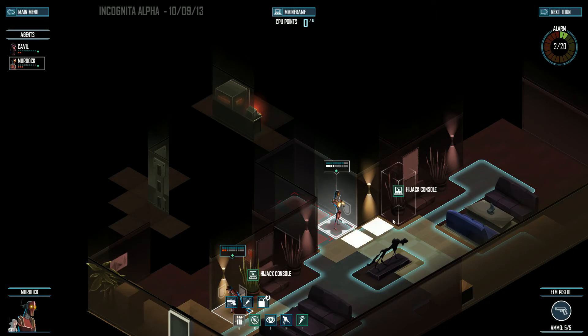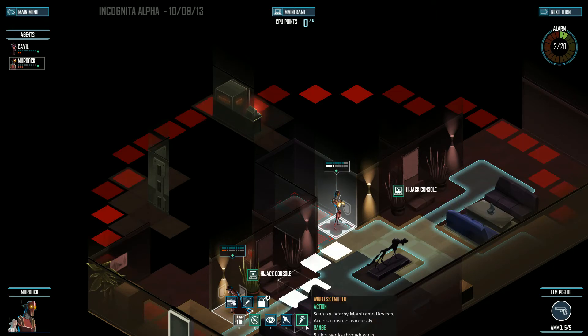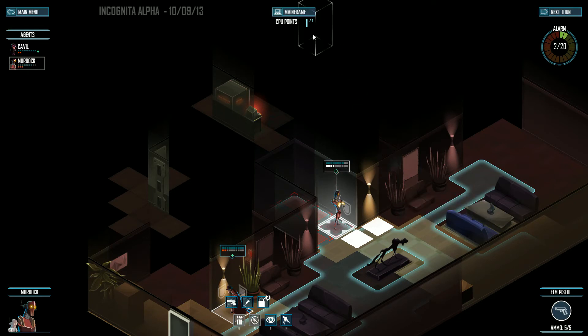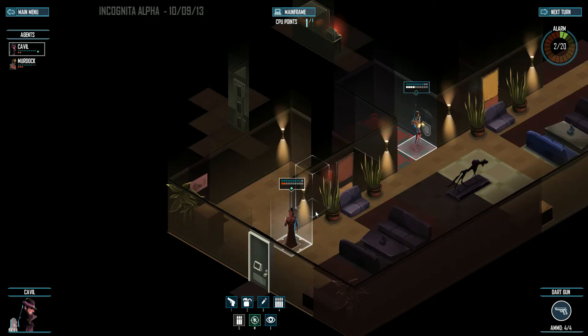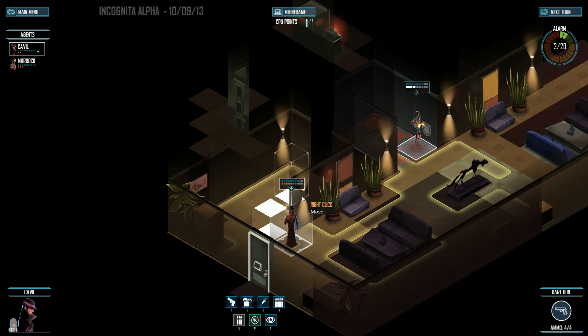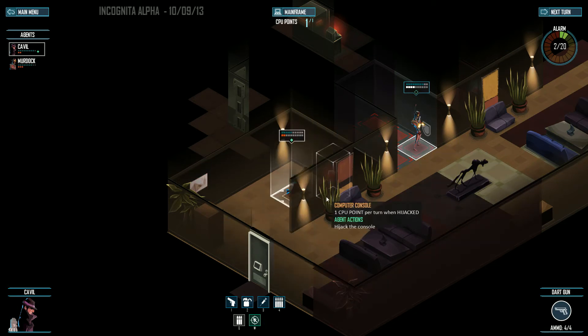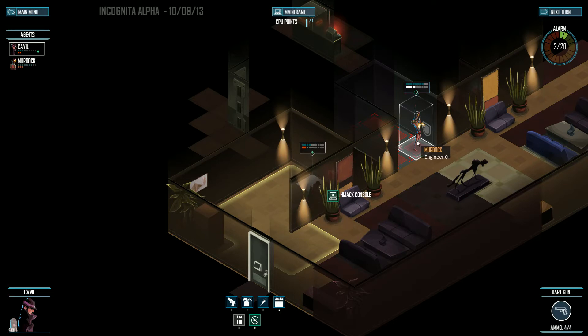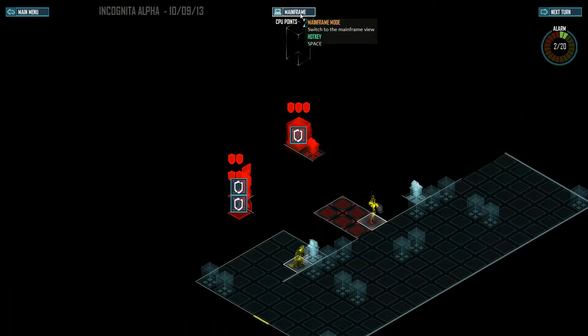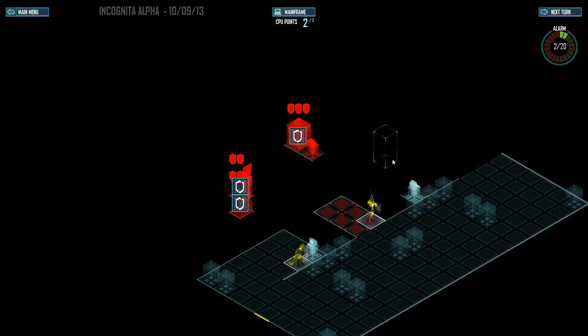There's a computer console here, and I can actually interact with it because I know about it from using the detection ability. I grab that computer console — it gives me one CPU point. I have this credit safe that I know about, so I can start working on taking that down. I'll hold on for just a second to see if I can get this other CPU. I get in front of this console and take it out as well — now I have two CPU points and I can go to the mainframe mode.